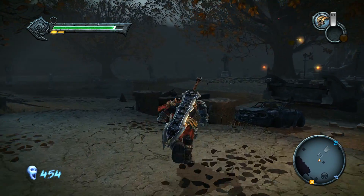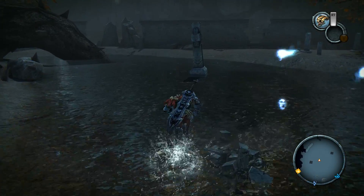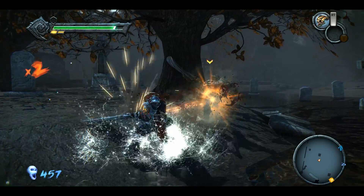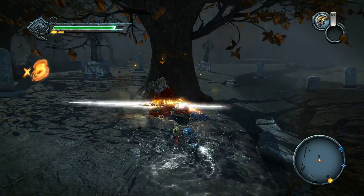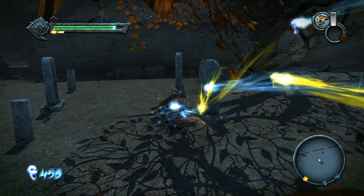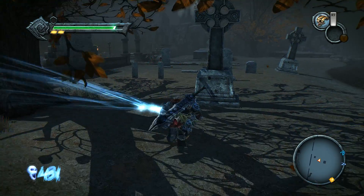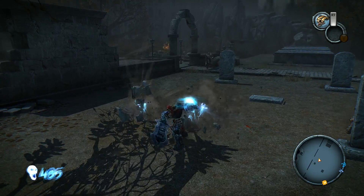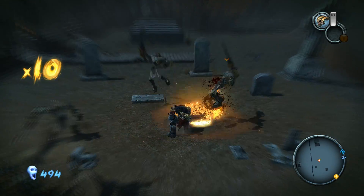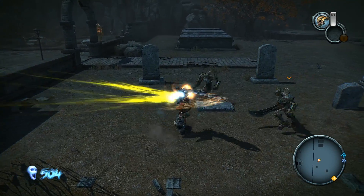There's a bat up there. We got more tombstones over here — I should be getting enemies as well. I like how he executes the skeletons — he just shoves himself into them and basically takes them apart.